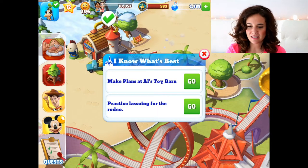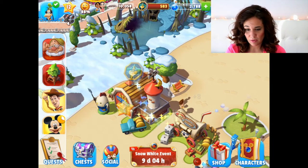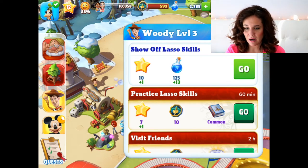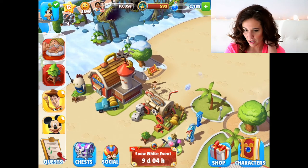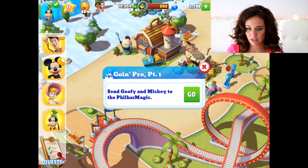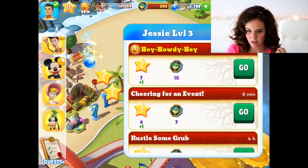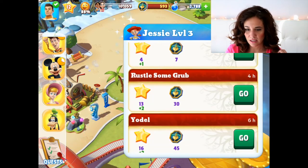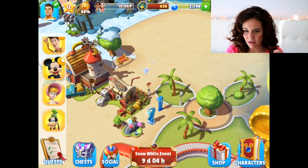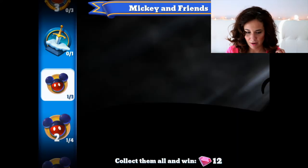So I know what's best and we can do two things: make plans at Alice Toy Barn and practice lassoing for the rodeo. So show off lasso skills as Woody for two hours. And Going Pro part one — that's for Goofy. So send Goofy and Mickey to the filler magic. I can't do that because Mickey is listening to songs at the filler magic, so we'll have to wait for that one. For Jessie, we'll start her off with the hey howdy hey. So that'll give us some happiness because I want to try and get into that next tier of happiness.